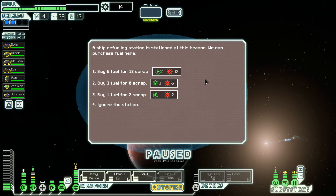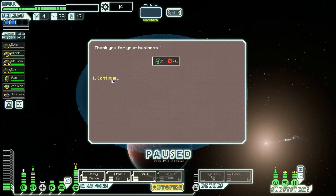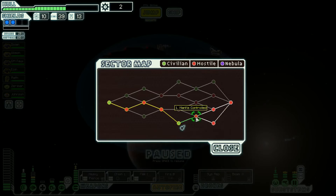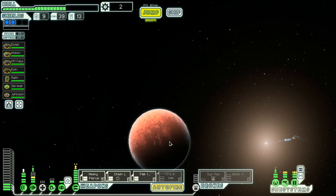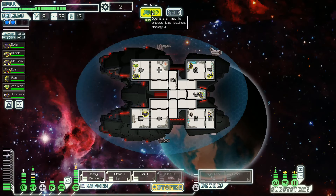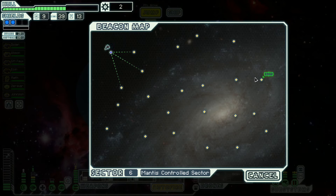Buy six fuel for 12 scrap — that's actually not a bad deal. Yes. Okay, there we go. Next sector: Mantis Controlled. Okay, how can we get there? Let's wander through the main body, right in here. Let's do that.